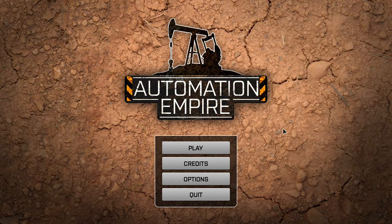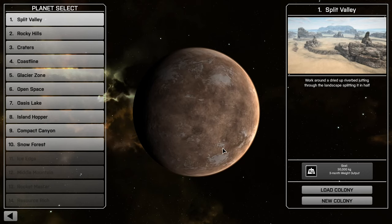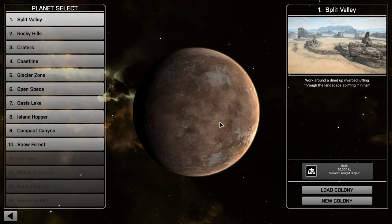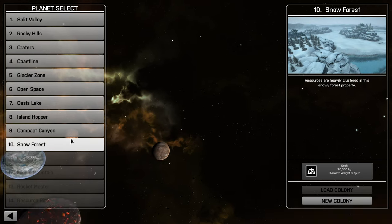This is like Factorio but 3D, I guess you could say. It's good but it's cruel - it's a cruel mistress. There's literally no tutorial for it. These are the options I can choose at the start - all the different valleys and environments.